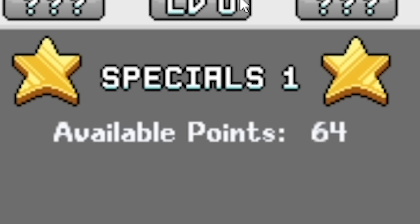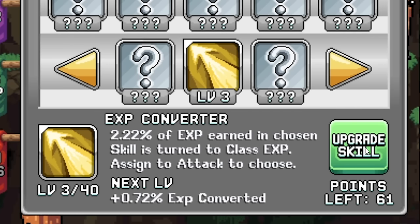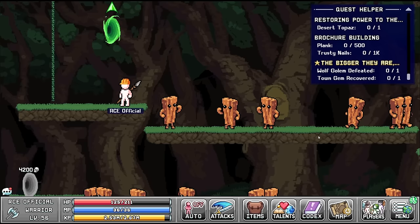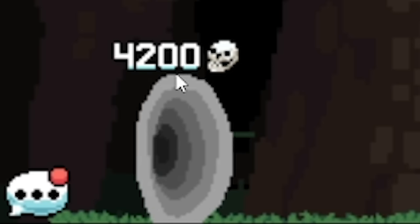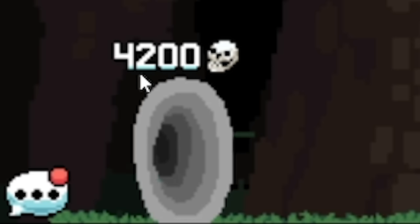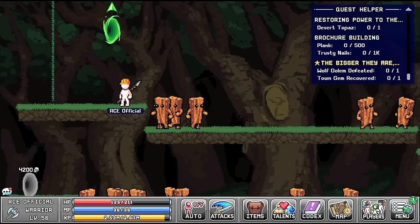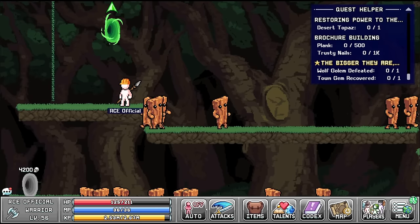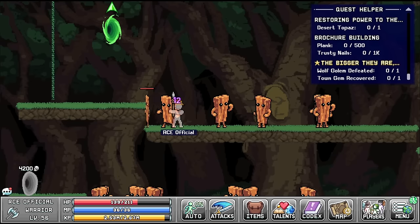We've also got this star tab with 64 things to spend. We've only got one star thing unlocked which is the XP converter, so we'll just put a little bit in there. My main mission is to defeat the planks - in the bottom left portal we've got to kill 4,200 planks in order to get into that portal. I have a feeling that might be where the wolf golem is. We start attacking and we did one bit of damage.